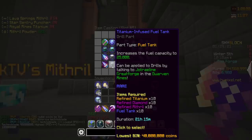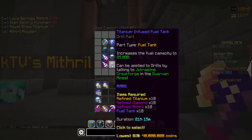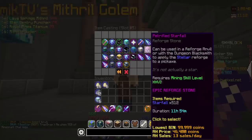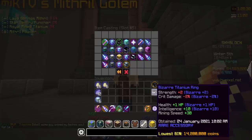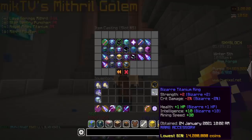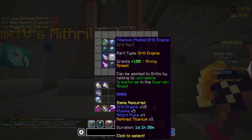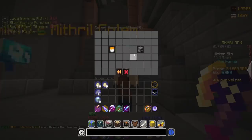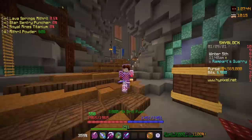Some other things I'm really excited to start looking into is the titanium infused fuel tank, which upgrades your fuel storage to 25,000 instead of 3,000. This is also very expensive but we'll work towards it in the future - 10 of each refined material as well as 10 fuel tanks. Some other things I want to get: the goblin omelet once I have the max drill, and upgrading my talisman. I have the rare one - the bizarre titanium ring - and I want to upgrade that to the artifact, but I need 12 refined titanium. I also want to get the titanium plate drill engine. My buddy Deathstreaks has a maxed out drill with all the components on it - one day we'll be as good as Deathstreaks.